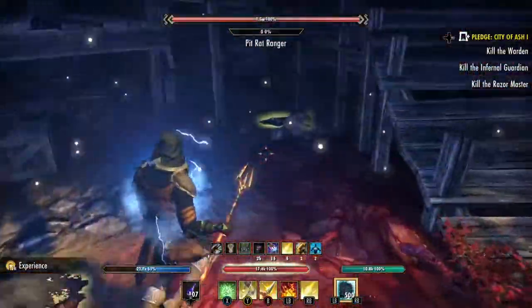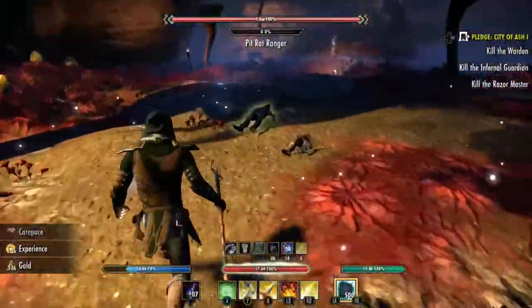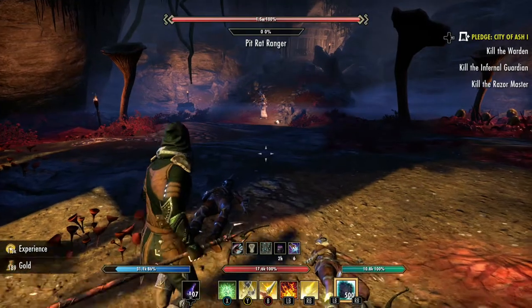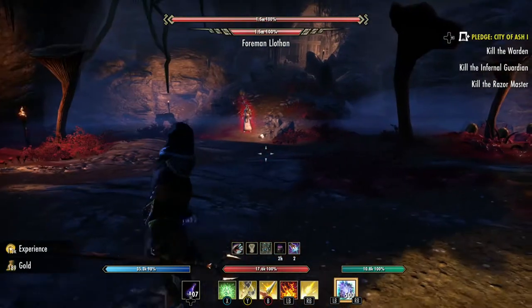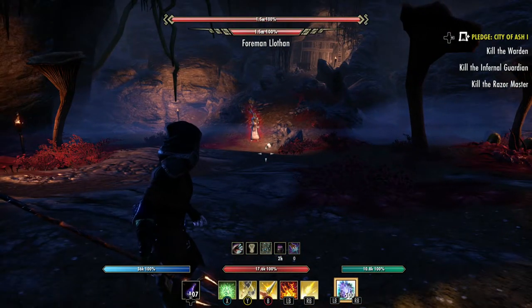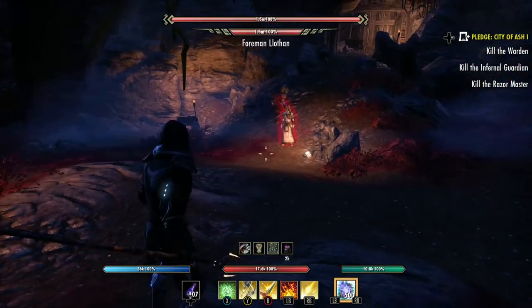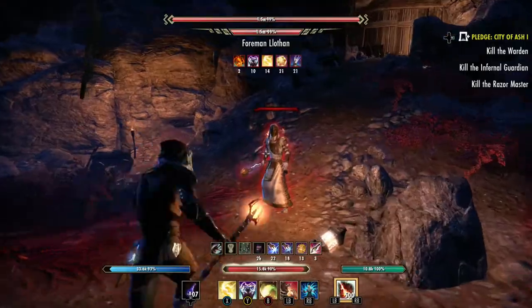Now we're ready for the next boss. This is a main boss, not a mini boss. He's actually really easy. He'll call Quamo, and he also shoots this green poison at us. You'll see it coming — it'll go down on the ground, just don't get in it. It's the easiest way. You should have no problem killing this guy.